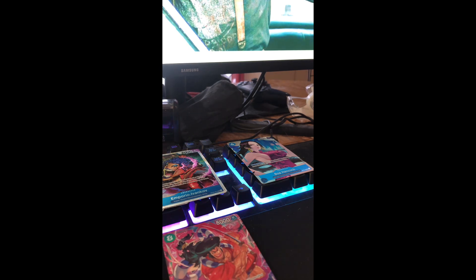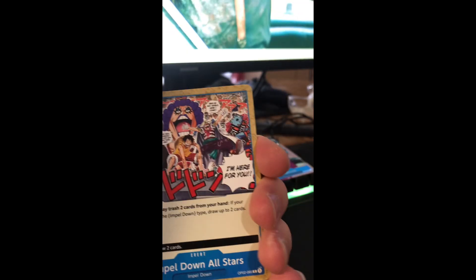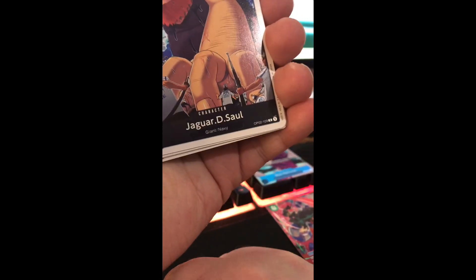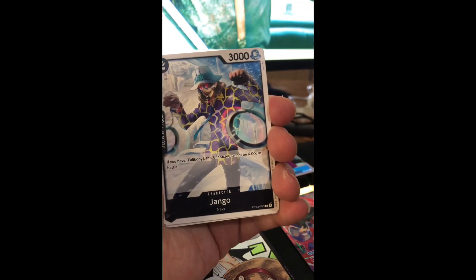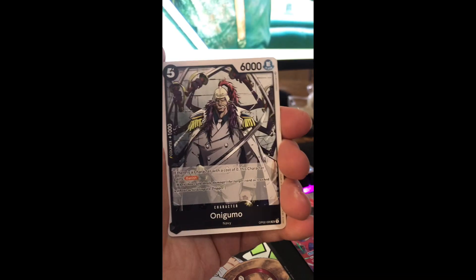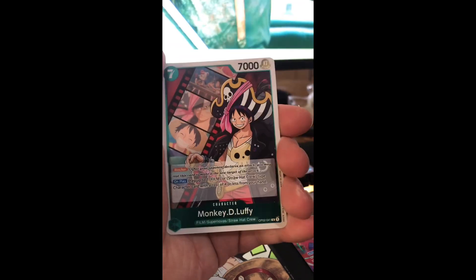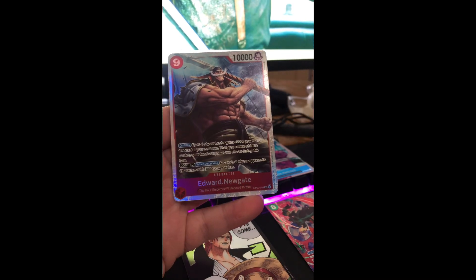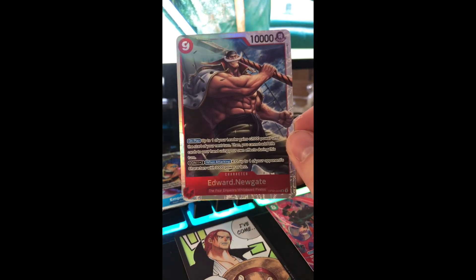Second to last pack of the left side — pack 11. There's one card I'm hoping not to get the alt art of, which is the Masked Deuce. He's not really a character from the actual show or manga, so he's an obscure character and the art isn't that impressive — it's one of the cheaper alt arts to get. But we got Whitebeard, which is one of the most expensive SRs at the moment, probably the best in the set.